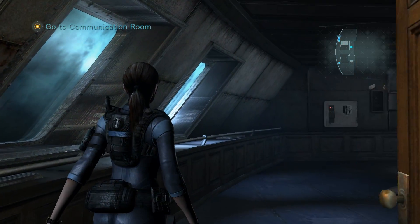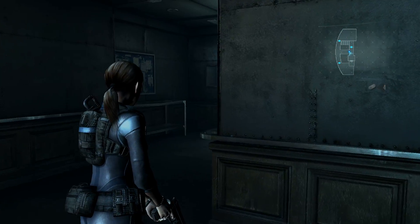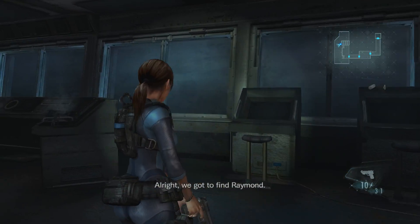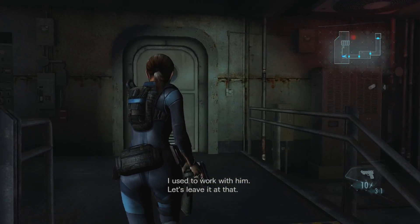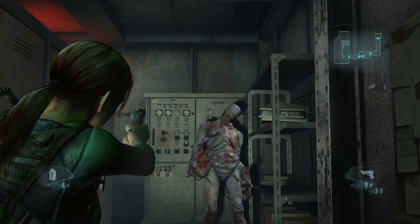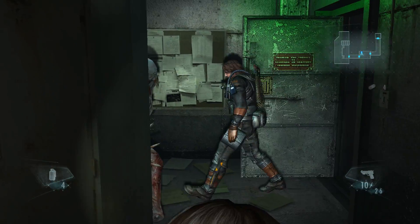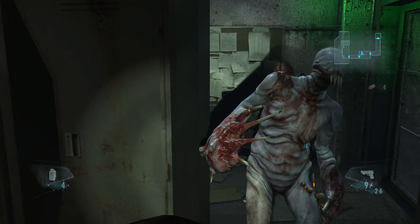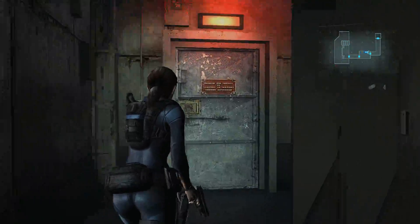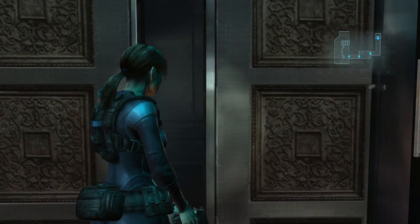We should go to the emergency communication room, maybe try to contact HQ. That elevator's out; we have to go here. We've got to find Dream. How do you know him? I used to work with you. That must be that red-haired guy that I called a bitch in the last video. I've already looked through all those lockers — I doubt they refill ammo.